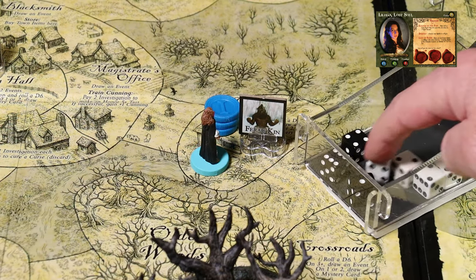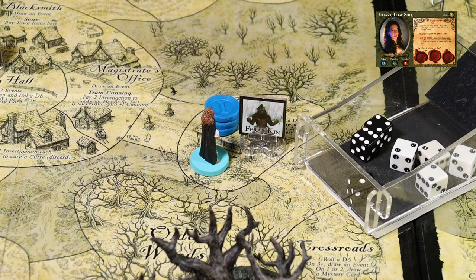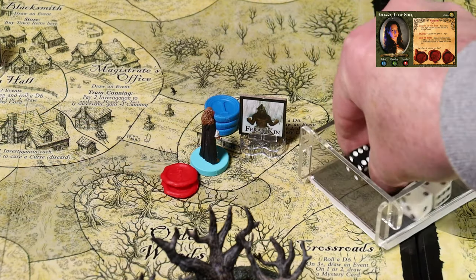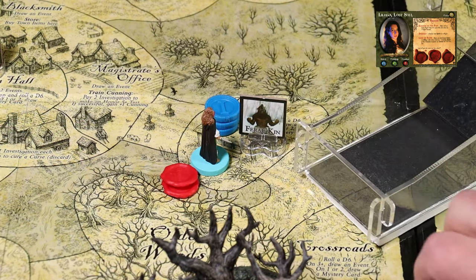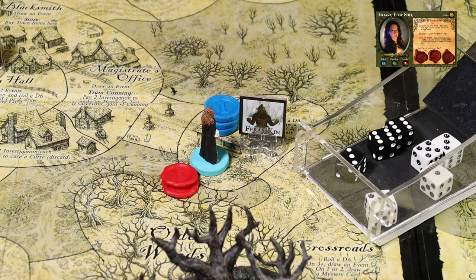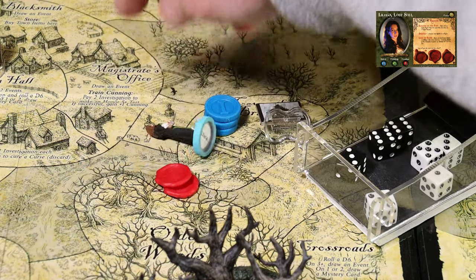There are no hits for Liliana, and the creature did two hits to her. We'll mark her with two wounds - that uses up two of her four wound boxes. She's going to continue with the attack. We only need one hit to take this creature out. She got the hit she needed, but unfortunately the creature did two hits to her, and that is going to KO her. So she has killed the feral kin but was KO'd in the process.